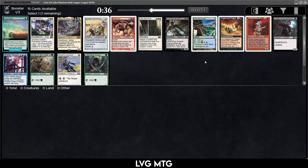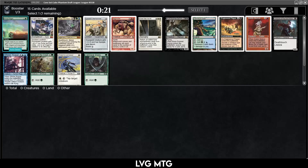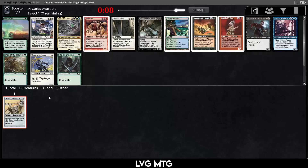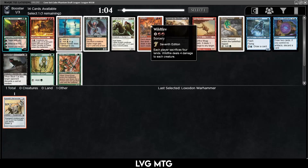Otherwise there's Rune-Scarred Demon and Open the Vaults, but that's something that will wheel. I'll just take an Elvish Locks — Warhammer. Warhammer is pretty good, makes every creature a threat, but it's slow and unwieldy. None of these cards really excite me that much. Maybe I'll just take the Warhammer as a colorless card. Let's see what comes our way. There's Wildfire — I've fallen for that trap a couple times.